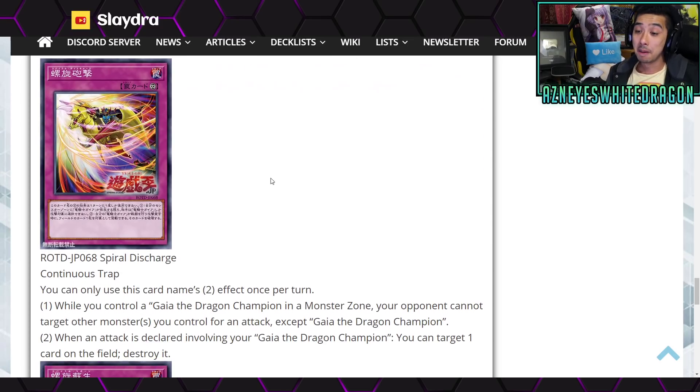Anyways, the Spiral Discharge is a new continuous trap card that says: while you control a Gaia the Dragon Champion in a monster zone, your opponent cannot target other monsters you control for an attack except for Gaia the Dragon Champion. The second effect: when an attack is declared involving your Gaia the Dragon Champion, you get to target one card on the field and destroy it.